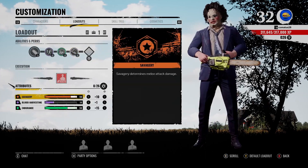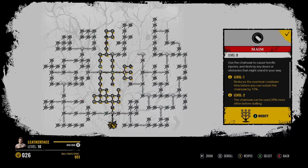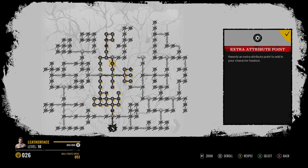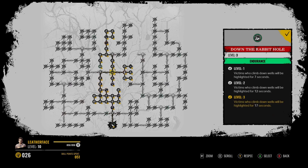As you can see, we have our Savagery completely maxed out — you want that maxed out — and then our Endurance maxed out. When it comes to the skill tree, we're pretty much right up the middle. Blood Harvesting is the most important perk. Rough Cut is not random; it's right there. And the Endurance is not random either.